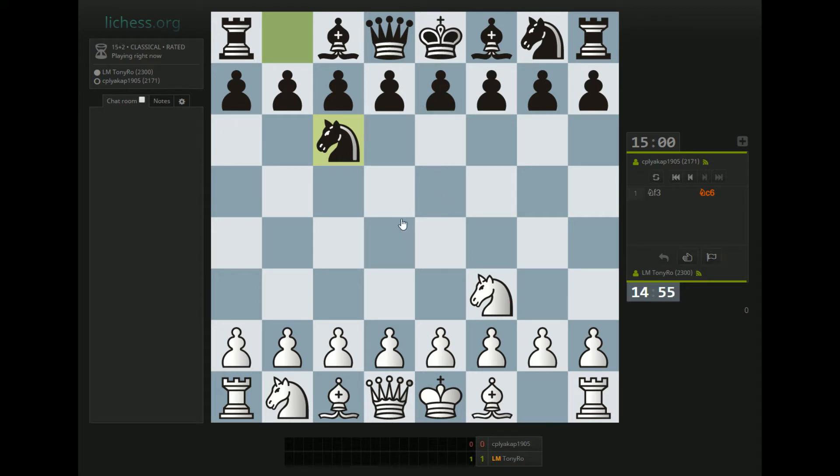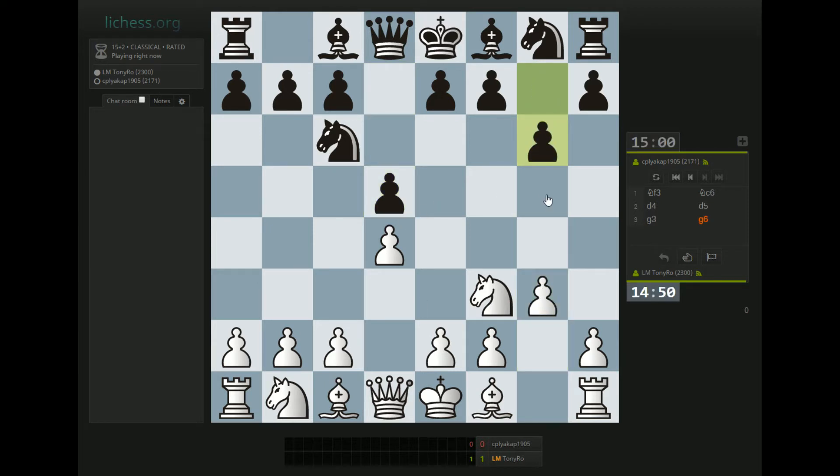Black wants to go e5, so I'll play d4 and presumably we'll get a Tchigorin's defense. Actually I'm going to avoid c4 for the time being and play g3. This is interesting. Now I'm thinking about c4 because if d takes c, c4 now, then I can go d5 and boot his Knight to a weird square.